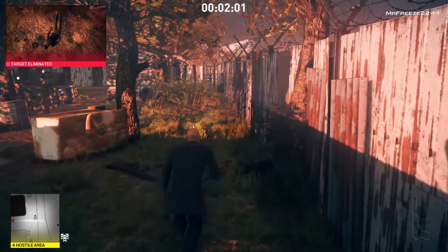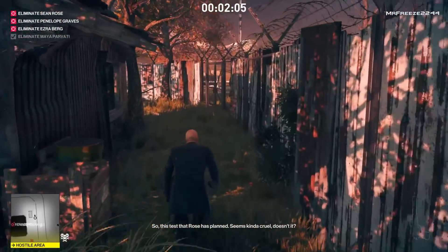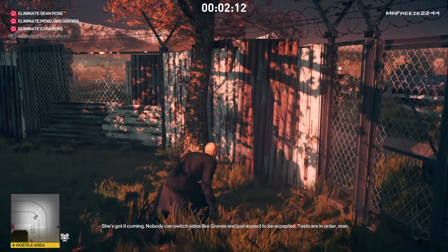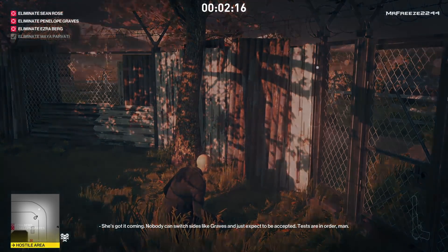We're going to crouch run through this area until we get to this fence. Stick to the tall grass whenever you can — that's one of the changes introduced with Hitman 2. This guard is going to turn around, and that's when we pass through the gates and around him. I'm just going to wait for him to turn around.